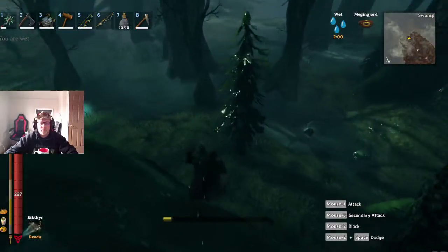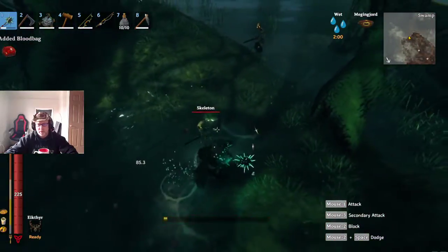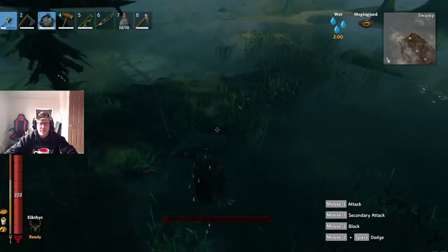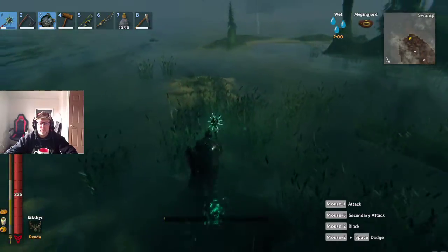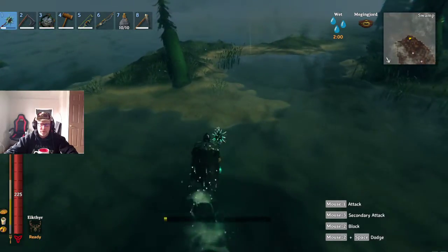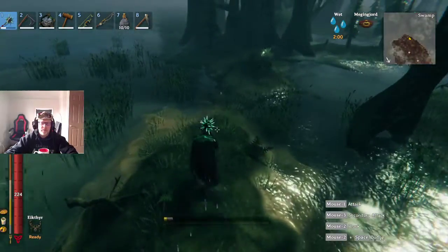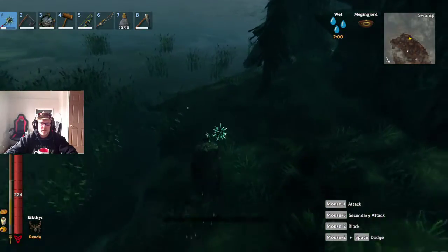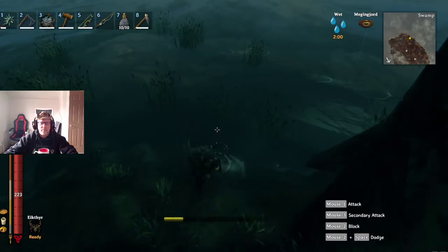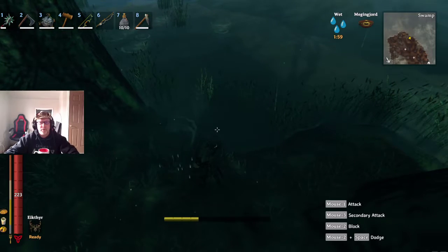Oh, I'm lucky I didn't get bit there. Whatever you do, don't waste your time fighting skeletons — you get nothing for bones right now. Just make little bridges, anything to speed up the process. There comes another one — you can see him — two of them, three of them. One's purple so he's going to give you a few extras.